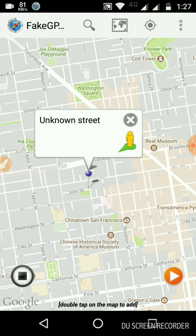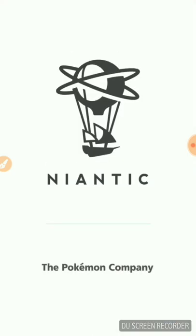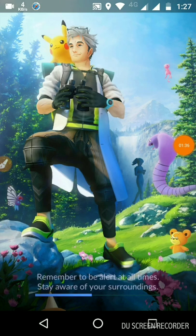You can start by spoofing your location and starting the game. The game is starting and it's loading. Here you can find Ditto in less than five minutes.